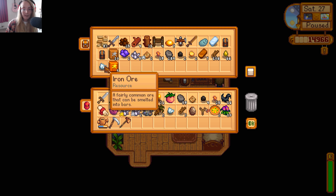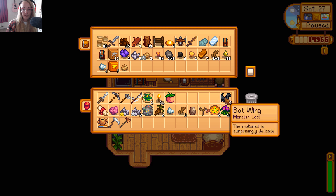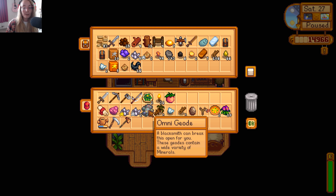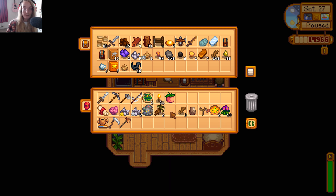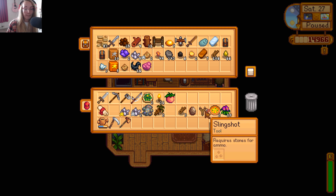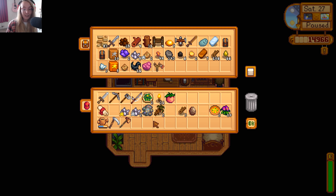We got some quartz - I'm actually going to sell the good ones. I'm going to keep this earth crystal and put this stuff away. I'm going to keep the batwing. These geodes contain a wide variety of minerals, so we will take that to him. We got some iron ore, more bug meat - I guess I'll stick it in here. We also found a slingshot because I did get to level 40. I don't actually know what this is for - if you guys know, let me know in the comments.